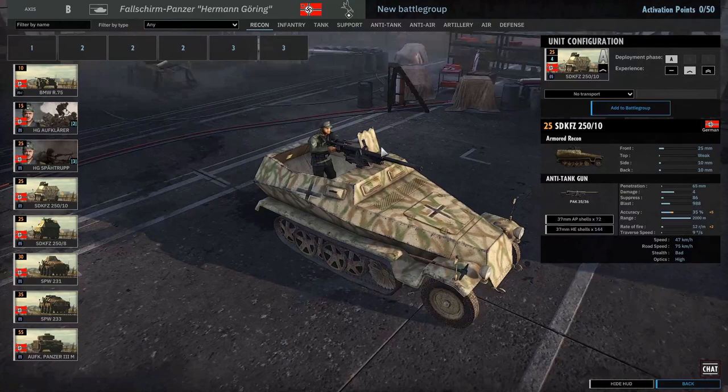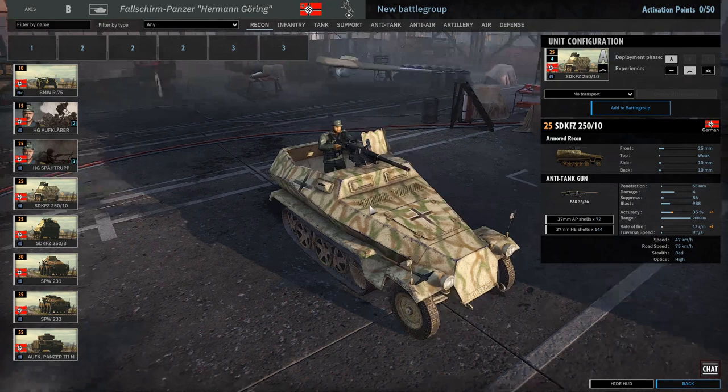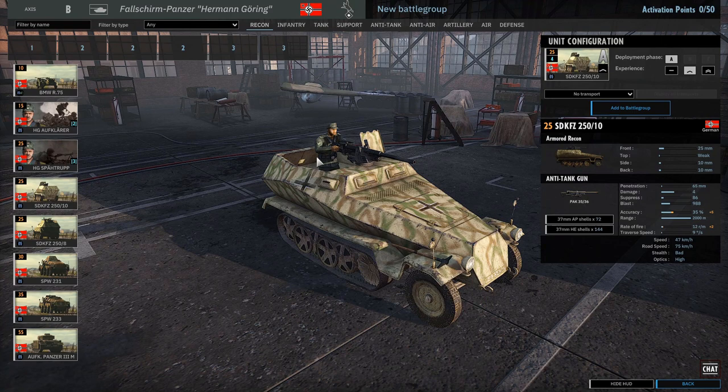Sd.Kfz. 250/10s - that's the PaK 35/36, which could be decent. New UI, if you've noticed - new text. Some people don't like it, but it's not too bad. Maybe a different font would have been nicer, but it's not too bad. The 250/8s - you can see here they don't have the model. These have 12 rounds a minute, 2 HE damage. They've added in little tooltips as well - I don't think these used to be in.